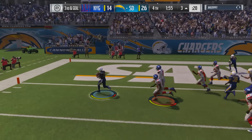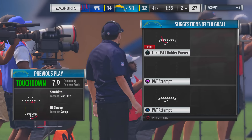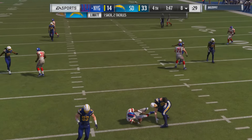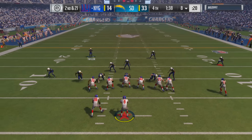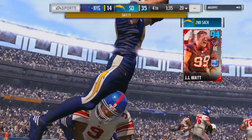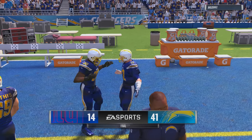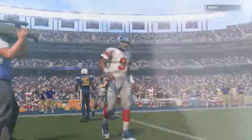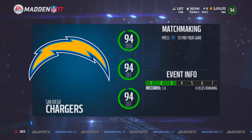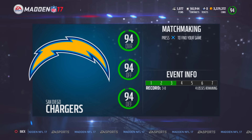Tom Brady going to Randy Moss again — give this guy so much credit. LT using his speed — what a hit! On the toss play, LaDainian Tomlinson gets his second touchdown in his debut. Major respect to my opponent — he actually stuck around. His quarterback goes down for another sack by JJ — and this time it's for a safety. Game is officially over: final score 41 to 14. We remain undefeated, three and oh.